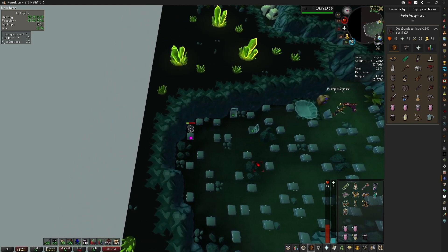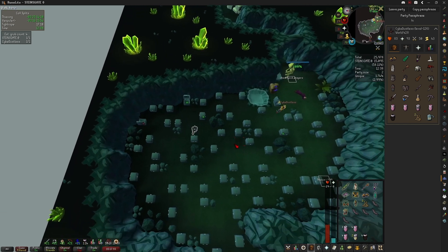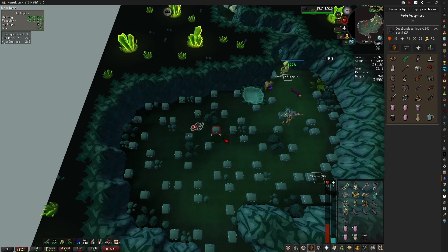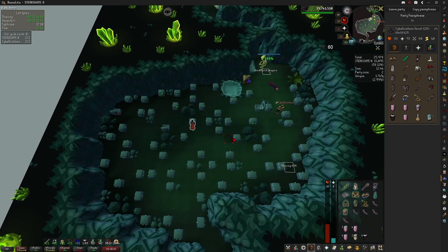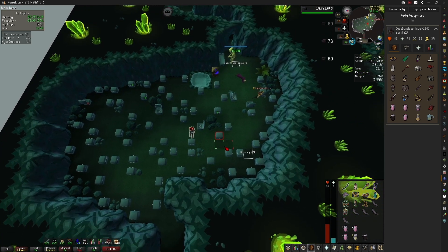You can also get the bat finder plugin from RuneLite plugins to help you locate the chest with bats in it if you need some emergency food. Opening the chest containing the bats will reward you with five bats that heal 20+ HP each and a few hundred points.